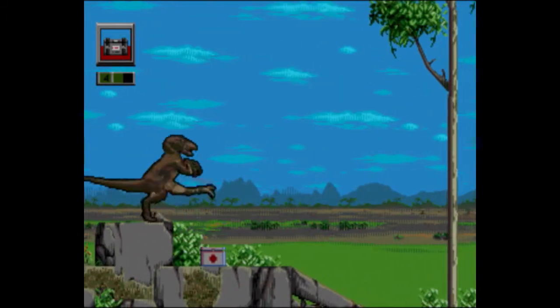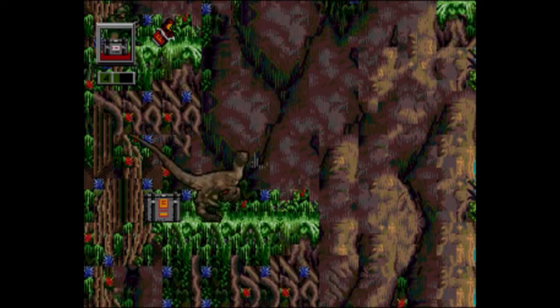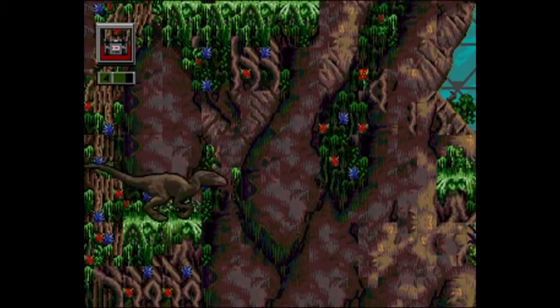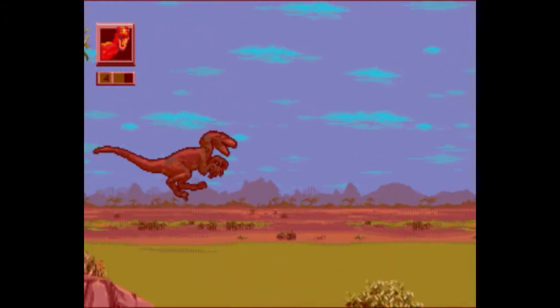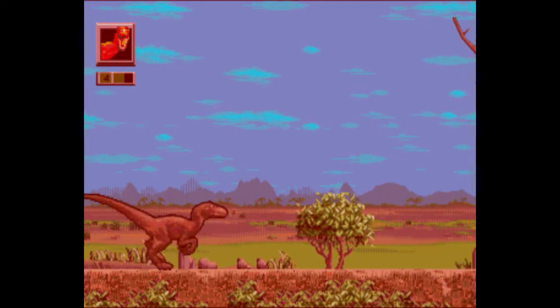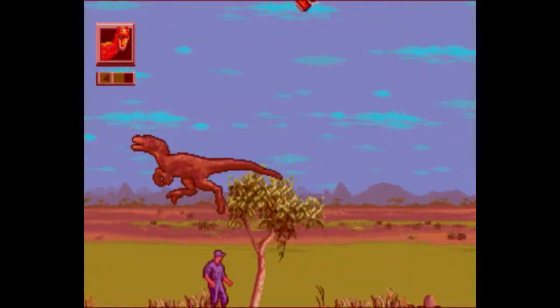For power-ups, both Grant and Raptor can replenish their health with first-aid kits, and — get this — candy bars! What's more, the Raptor can even gain temporary invincibility by consuming five metal crates of lysine scattered around each area, making him more of a force to be reckoned with.